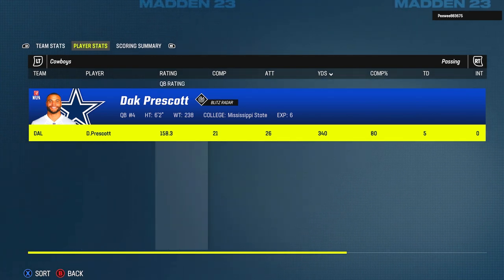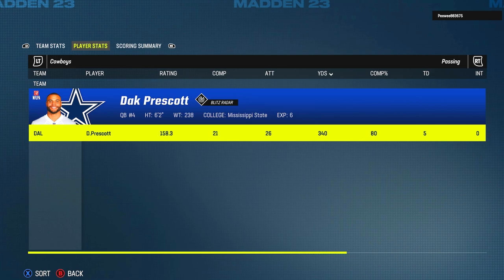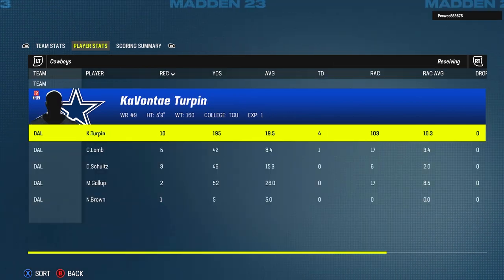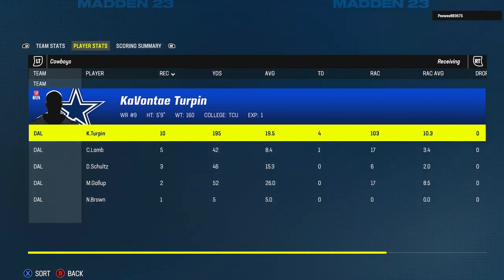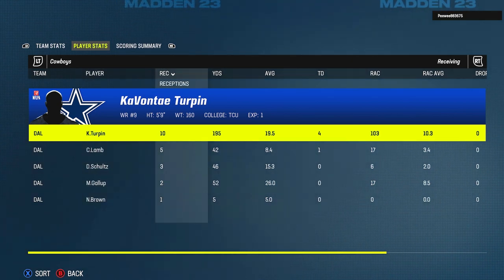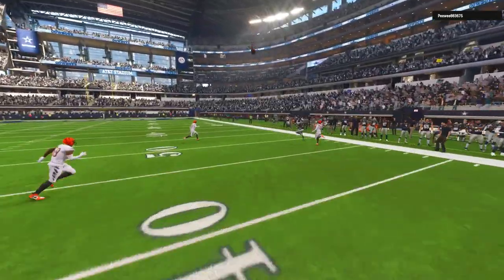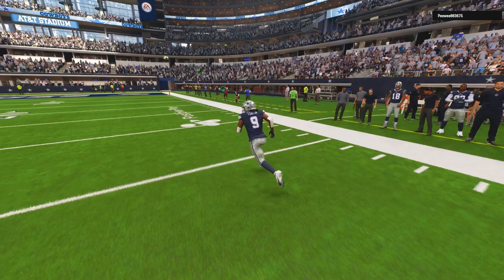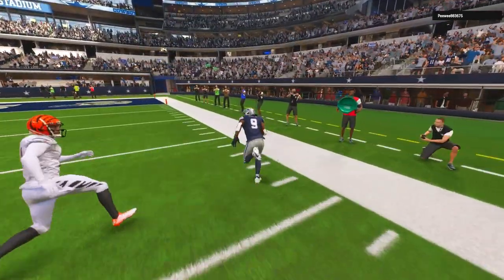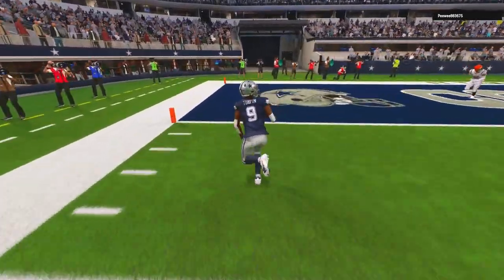We had an immaculate day on the stat sheet, with Dak completing 21 of his 26 throws for 340 passing yards and 5 touchdowns. We didn't record a single rushing yard, but Kevante Turpin had a fantasy MVP type of day, hauling in 10 catches for 195 yards and 4 touchdowns. So if you want to stand tall with your quarterback and throw for an absurd number of passing yards to 5 different receiving threats, then gun-empty cowboy out of the Cowboys playbook just may be the scheme for you. Thanks so much for watching, and I'll catch you in the next video for another scheme breakdown.